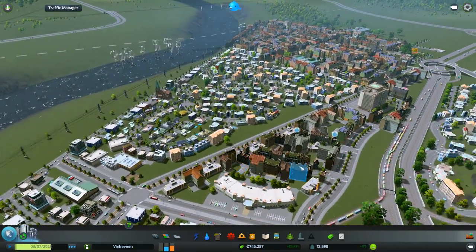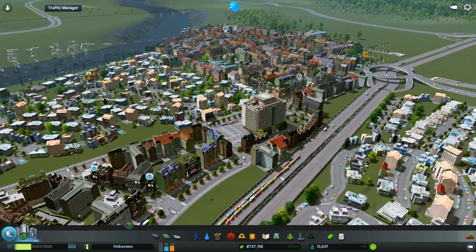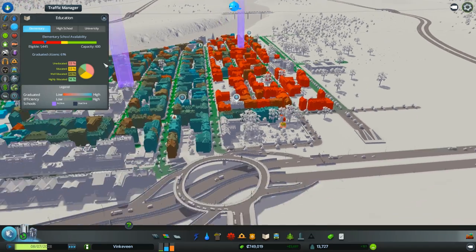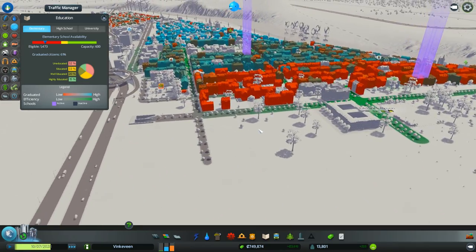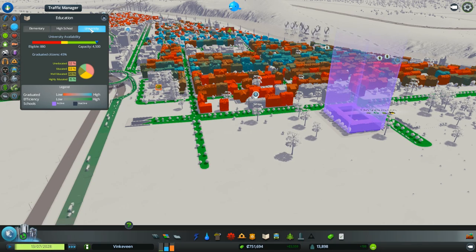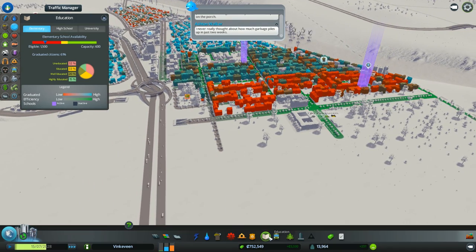Should be okay with power. People here want educated workers and we gave them a university. Let's see - elementary school: very poor coverage. High school: very poor again, we have like half the capacity. The university is fine. So we've got to put more elementary schools in.